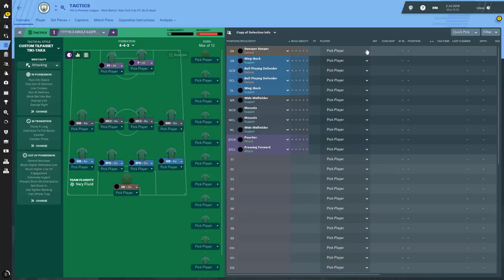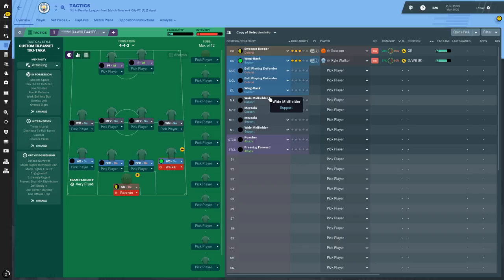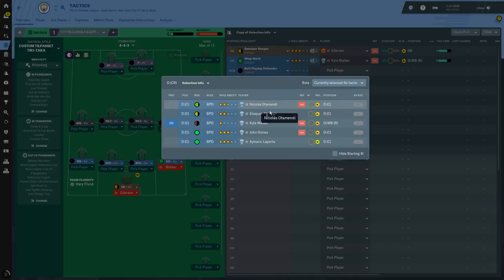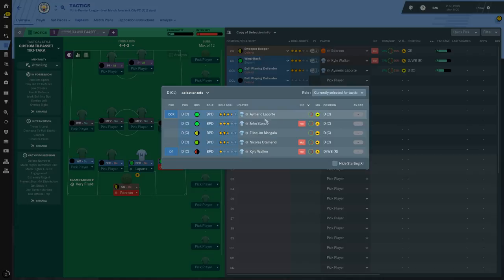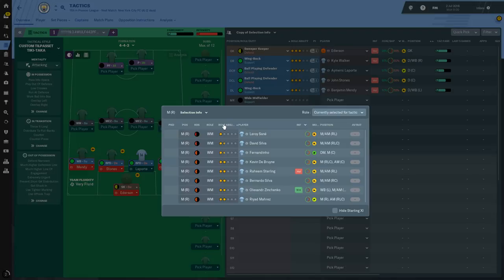We've got a sweeper keeper on defend. If you're Man City, you'll probably need to look at buying a sweeper keeper. On the right back, Kyle Walker as a wing back is very easy to find on Football Manager. Ball-playing defenders are becoming more and more popular as well, so that's fine. At this point we'd have Laporte and John Stones or Otamendi. On the left side we'll put Benjamin Mendy.